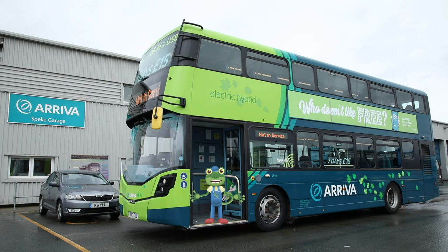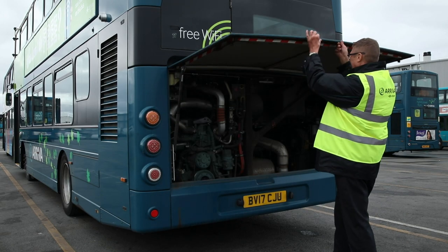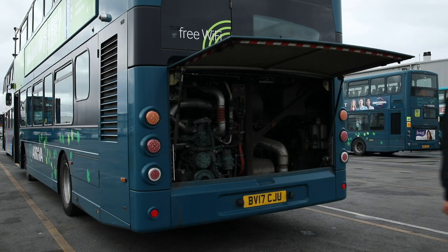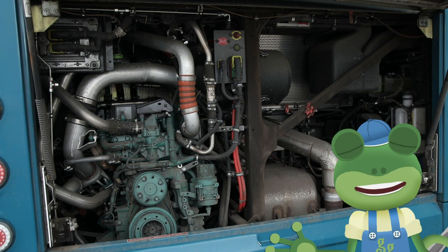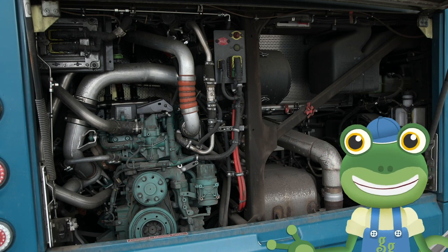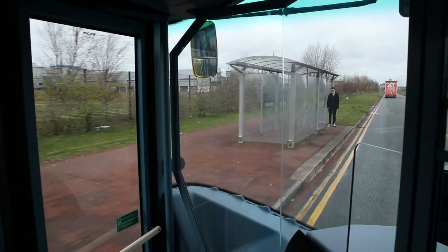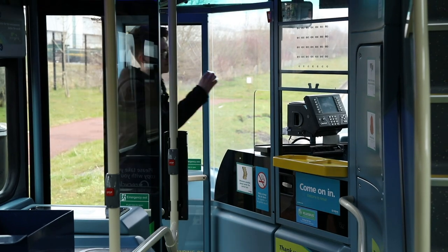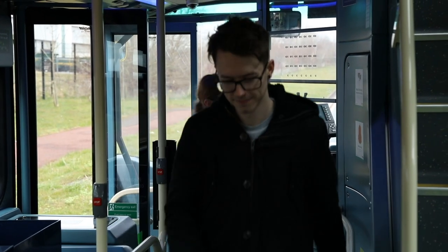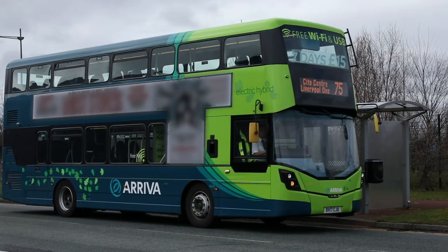Where do you think the engine is in this double decker bus? Surprise! It's here, right at the back. And these buses are special because they run on electricity and diesel. When the bus is going slowly and picking up people from bus stops, the bus uses an electric motor. This makes it much quieter than other buses. Just be careful not to fall asleep on your way home!